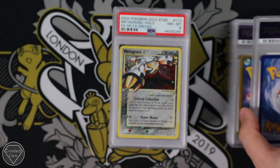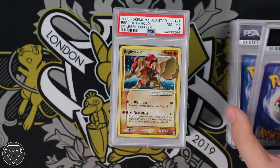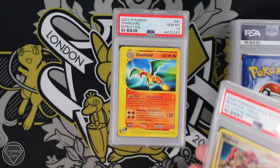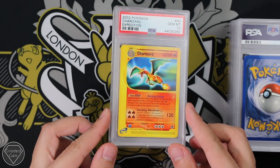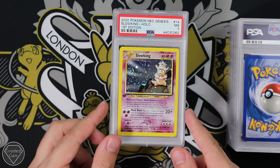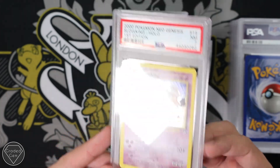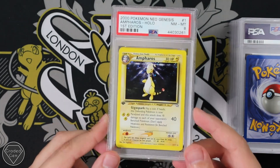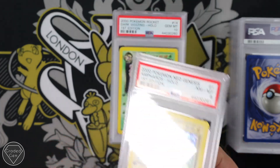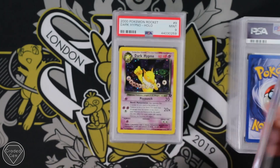Legendary Treasures is a set I like, guys. Why do I like Legendary Treasures? We've got the Metagross Gold Star. We have the Regirock Gold Star. We have a Charizard from Expedition with a Gem Mint 10. We have a Slowking Hollow First Edition from Neo Genesis — this is an insanely hard card to grade. We've got the Ampharos Hollow First Edition from Neo Gen. We have the Dark Weezing First Edition, Gem Mint 10.